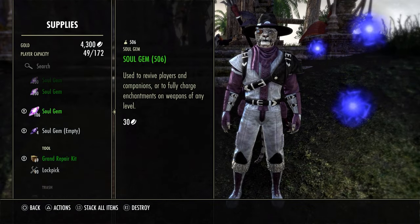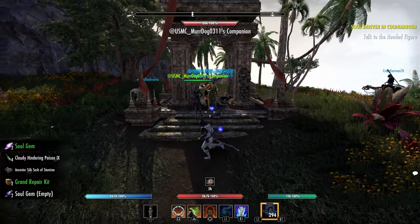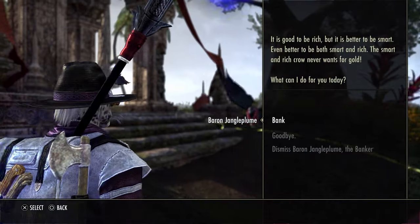Instead of having to have tons of tables for each individual set — a blacksmith, jewelry, clothing, and woodworking station for each individual set — now you can have just one attunable station, and that should help out a lot.